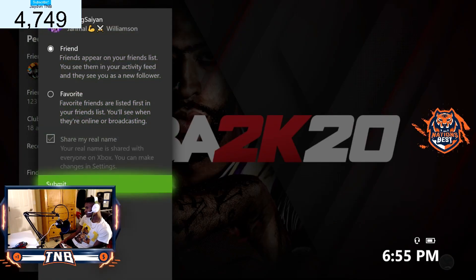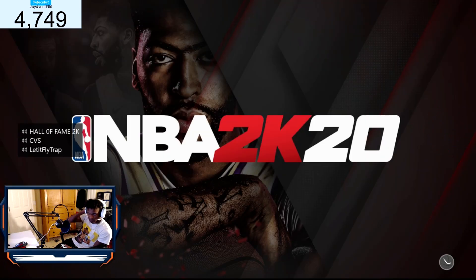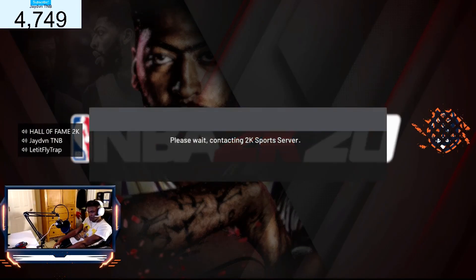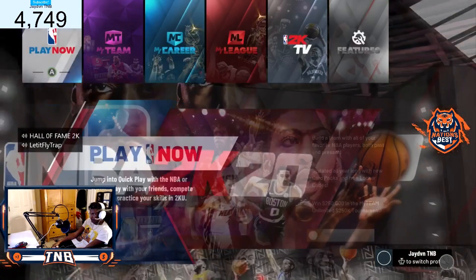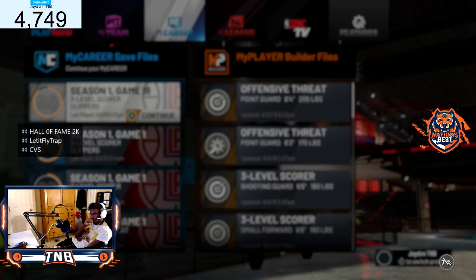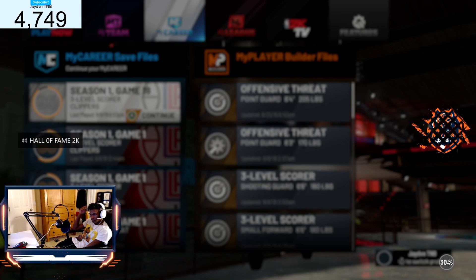I gotta go through the process of doing all that. Everything I love — I'm about to hit All-Star 1. I told you: quit the app and then go back. Did you quit your app? I quit it, yeah, quit my app. I'm about to see if it worked. Let me see if I get badge HP — let me see if I get my badge. Your bar moves, but it's your rep.